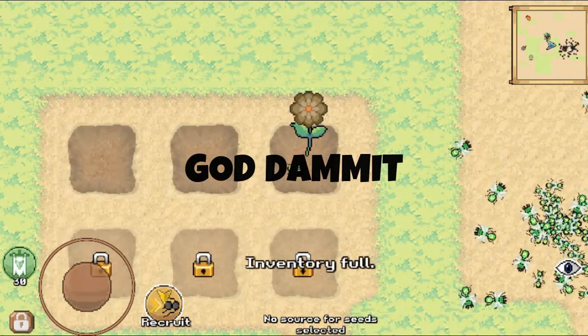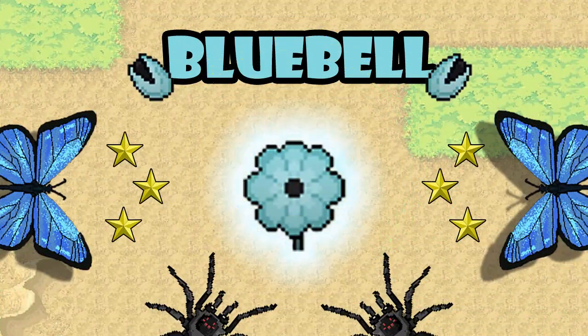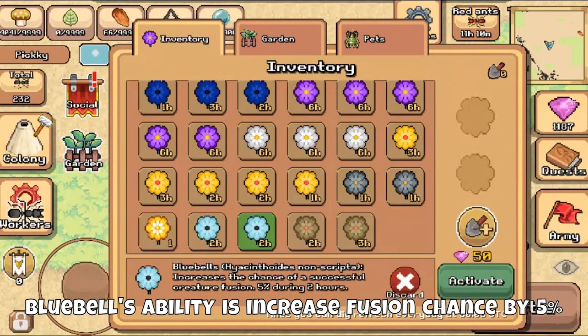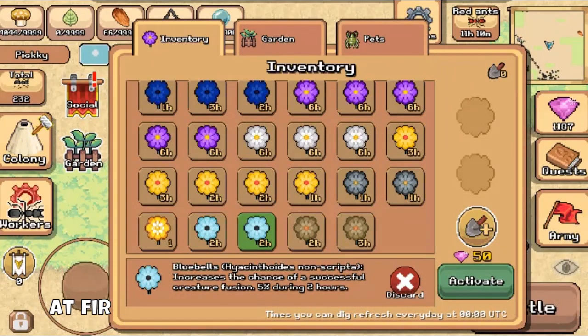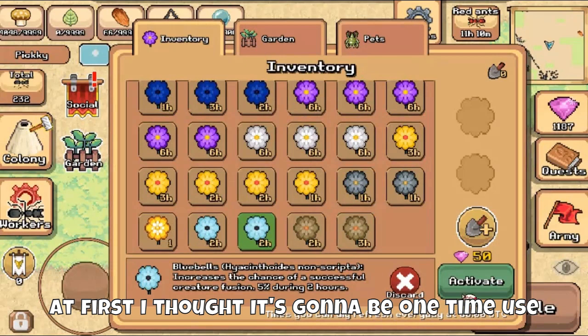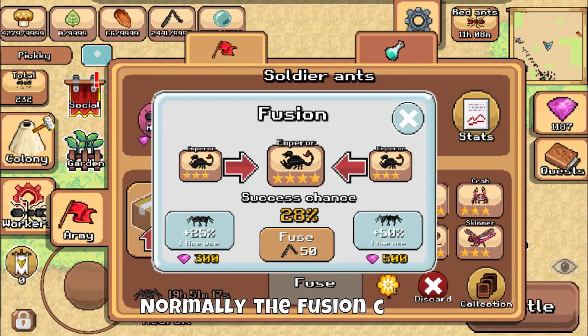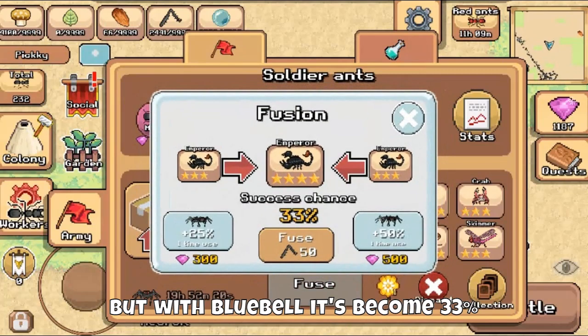God damn it. Blue Bell's ability is to increase fusion chance by 5%. At first I thought it was going to be a one-time use, but it turns out to be unlimited during a two-hour window. Normally the fusion chance to make four stars for me is 28%, but with Blue Bell it becomes 33%.